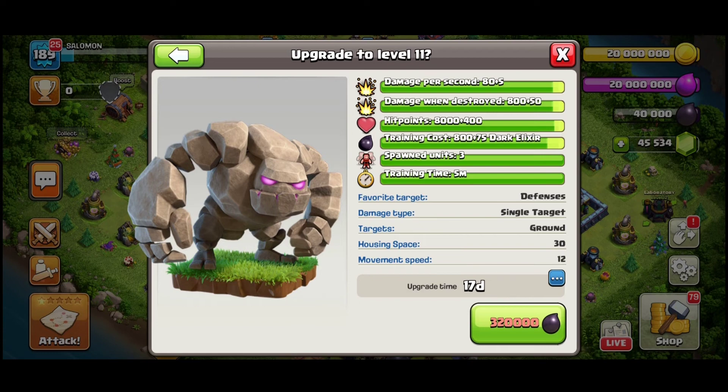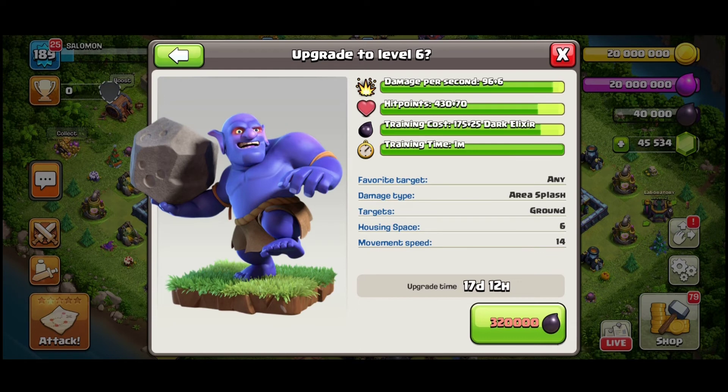Speaking of Bowlers, they are also getting a new level — level 6 will be the maximum. Increasing damage, hit points and training costs. Upgrade time is 17.5 days, costing 320,000 dark elixir. There will be a large dark elixir spend after the update, so you'll need dark runes to fill your storage — the combination of a Book of Training and a Rune of Dark Elixir will be very useful. One of the first upgrades for most people will be the combination of Yetis and Bowlers.